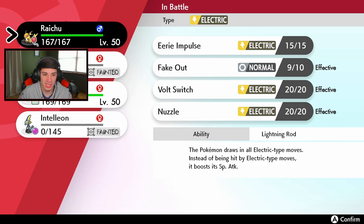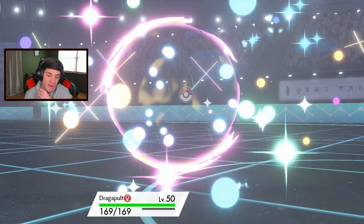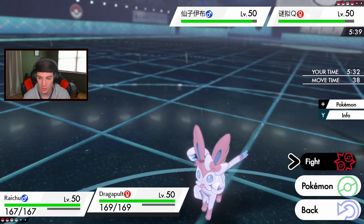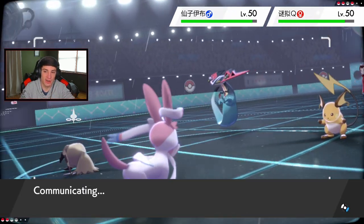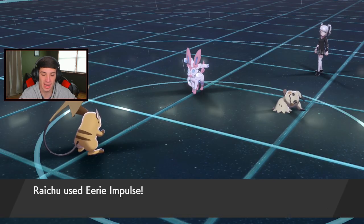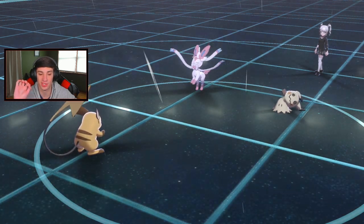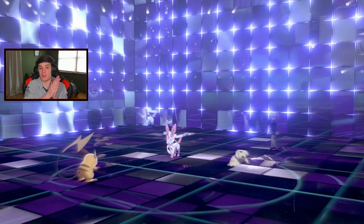We're sitting in a tough spot with Dragapult now. Do I Eerie Impulse and take out Mimikyu? He cannot protect so I could just Nuzzle. I say we go Eerie Impulse - can't protect, drops it minus two. Then go for Phantom Force - let's go for it! Phantom Force comes out, we're out of here. Drop it to Phantom Force, Eerie Impulse gives minus two on special attack - that's pretty big.